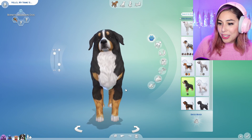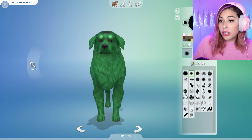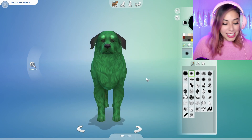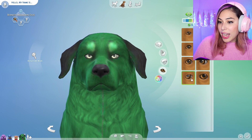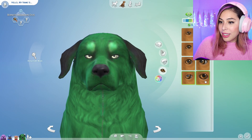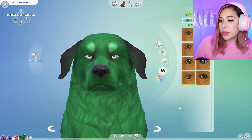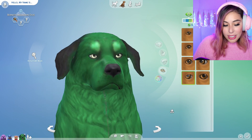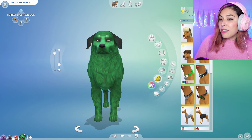Oh my gosh, he's already so muscular! Let's make him green. We've got the green, so now let's just give him some black ears because he has black hair. I want to make him look super cute — oh, he's looking so cute. Let's change the eyes, so his eyes are kind of like this greenish — yeah, that's perfect. I like these ones for the Hulk, they make him look mean. Hulk smash! Let's give him a collar, yes!